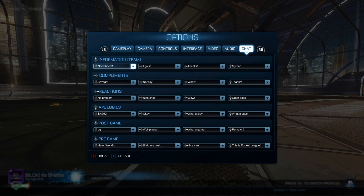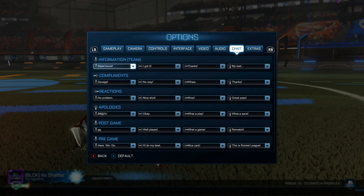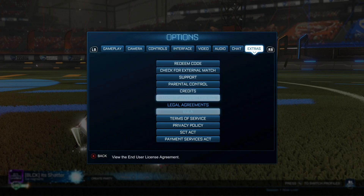Here are my quick chat choices, which are largely personal preference. An important note is that the information quick chats will only be visible to teammates, even if you have allow all set in the gameplay tab's text chat settings. So it's good to put quick chats here that you want your teammates to see but not your opponents, such as 'need boost' or 'I got it.' Finally there's the extras tab, which is not super important unless you're trying to redeem a code, get support, enable parental controls, or manage account linking.